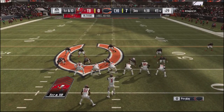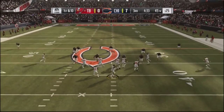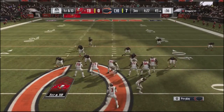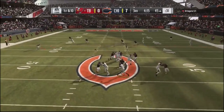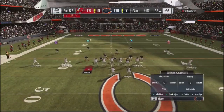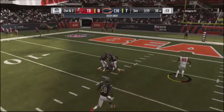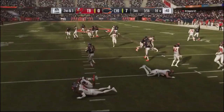I go back into the safety blitz with my hook zone set up, using cloud flats this time to take away those dual route combinations. After Mac makes a tackle for a first down, I make an adjustment. He goes right back to that smash concept on the backside. This is the play of the game — Amos taps the ball to Jackson, and Jackson comes up with the interception.